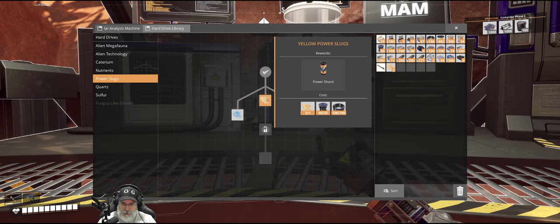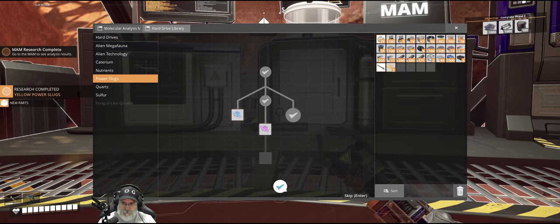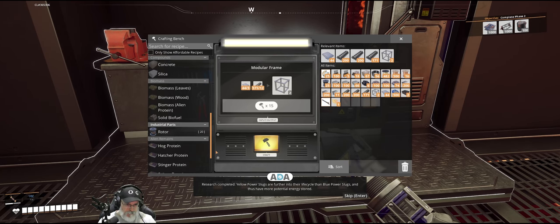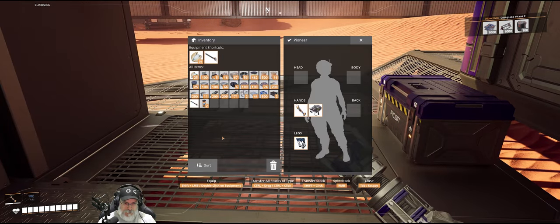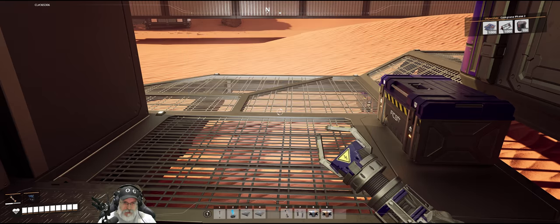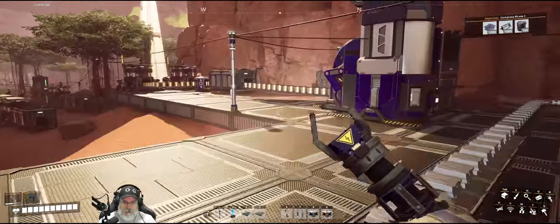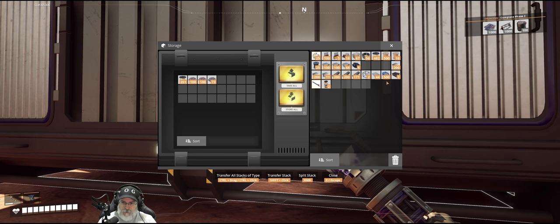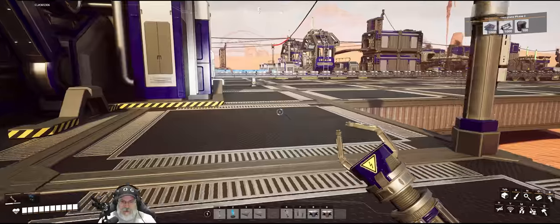Let's see - power slug, we need it - got everything, let's do it. Research completed: yellow power slugs are further into their life cycle than blue power slugs and thus have more potential energy stored. They can now be processed into power shards. Damn straight. I got a bunch of extra ore and ingots - I think we're just going to sink those, don't really have any use for that at the moment.